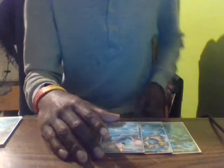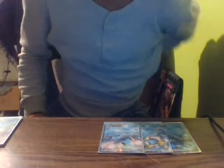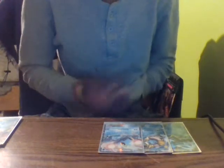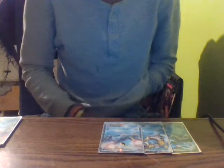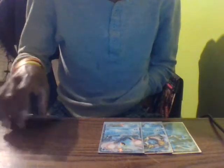I'm running Glaceon EX, Vaporeon, and Manaphy EX, which are basically the three support cards, especially Manaphy EX. Manaphy EX's ability means that for each of my Pokémon that has a water type energy on it, it has no retreat cost — so any Pokémon with a water energy attached has no retreat cost at all. The whole deck uses water energy only.